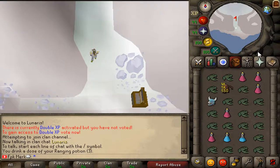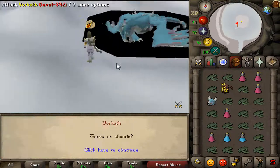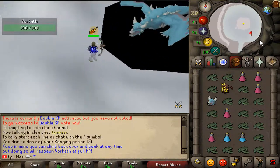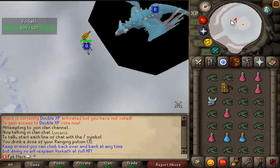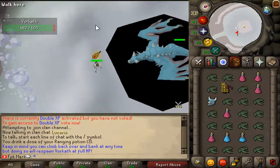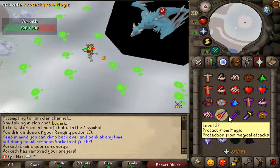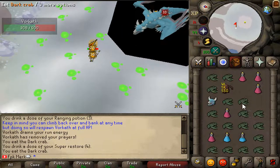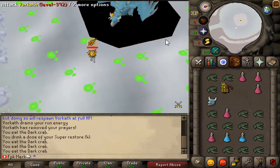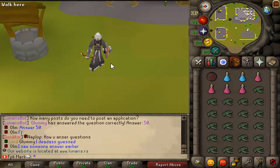Okay guys, let's go and kill WarCat again. Let's see how we can do this time. As you can see guys, we changed our setup a bit. We are going to use Dragon Crossbow now and Dragon Fire Shield because we need more defense bonus. Let's see if we can kill WarCat now.